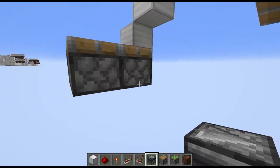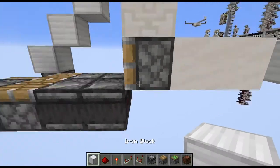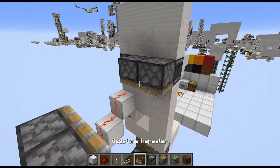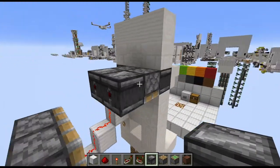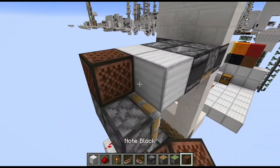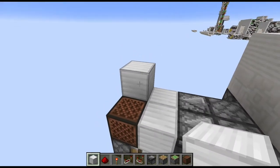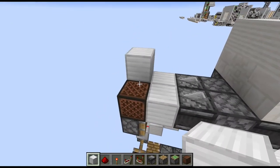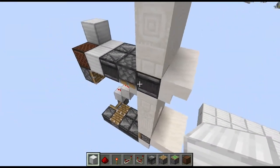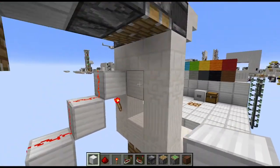Now let's go down here and add a two-by-two of observers running in the direction of those pistons, and connect them with full blocks. Then at the top here place just two observers running into full blocks, and then two note blocks. On top of the note block at the center of the build you can place a note block - this is just there to silence that note block to avoid a bit of additional noise.